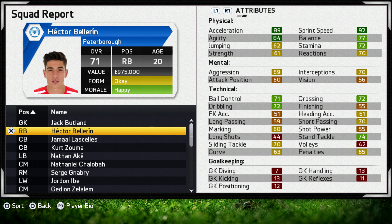Hector Bellerin is a player who we of course had last season. He's 71 rated and his best stats are his physical — 92 sprint speed and 89 acceleration. He's only 20 so he will probably only get quicker. He came from Arsenal as well, so he's a baller with some pretty decent technical attributes to go with it.